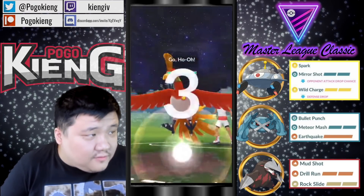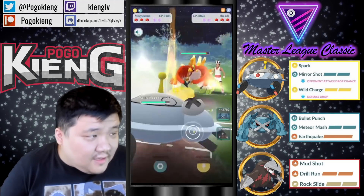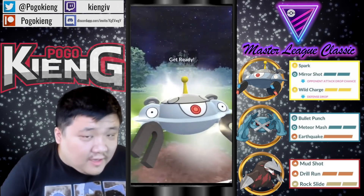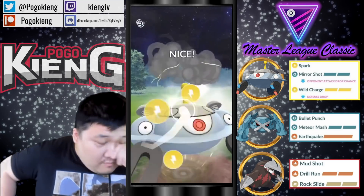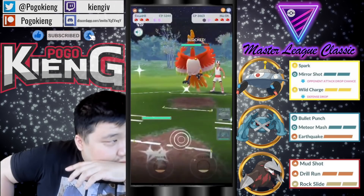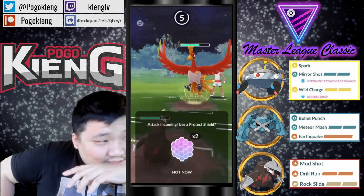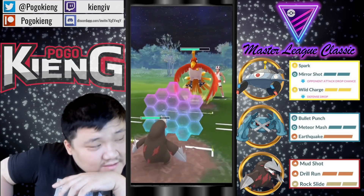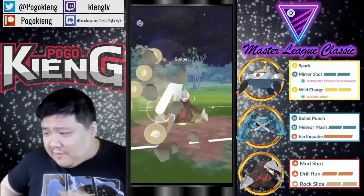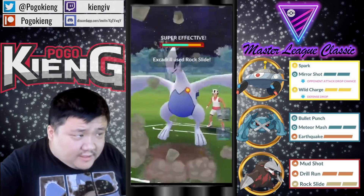We're going to have Magnezone into Ho-Oh — okay, this is kind of how you want to play it out. See if they decide to throw. Going to throw here — let's see what's going to happen. Interesting, not going for the CMP tie there. They go for the Earthquake. Oh my gosh, double flyer team! Not the most optimal time to throw the Rock Slide there, but that's okay. Going to throw another Rock Slide.